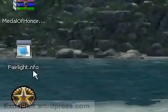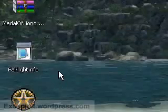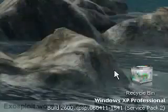So this is what you're going to want: the new executable file. An info file is just a text document telling you what's in the crack and who made it.